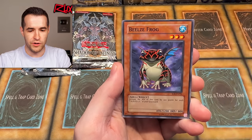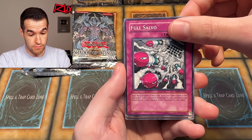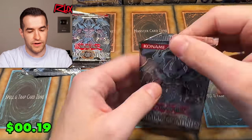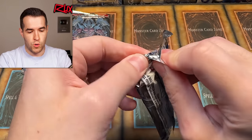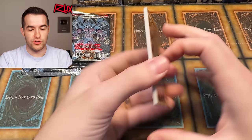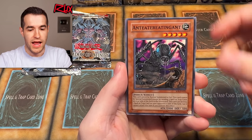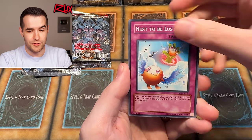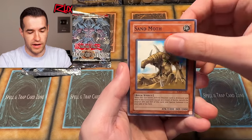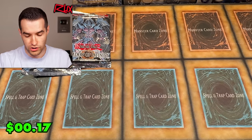Pack thirteen brings Trial of the Princesses, Ancient Gear Factory, an Anteater eating ant card, Next to be Lost, Saber Beetle, Magnet Circle Level 2, Sandmoth, Super Junior Confrontation, and Memory Crusher — another rare. Four packs left in the opening. It's crazy — we had three huge hits and they were all at the very beginning.